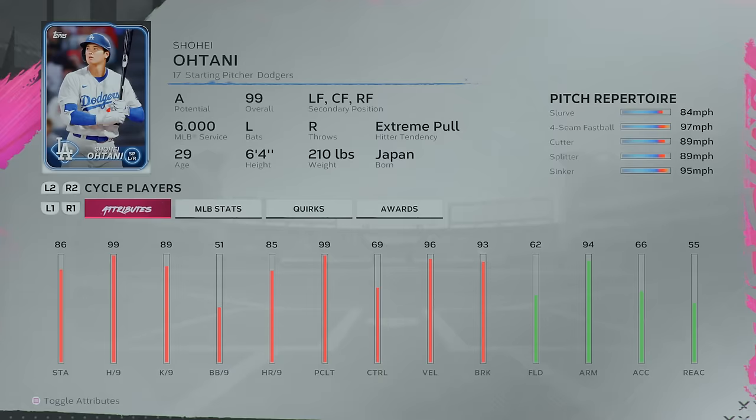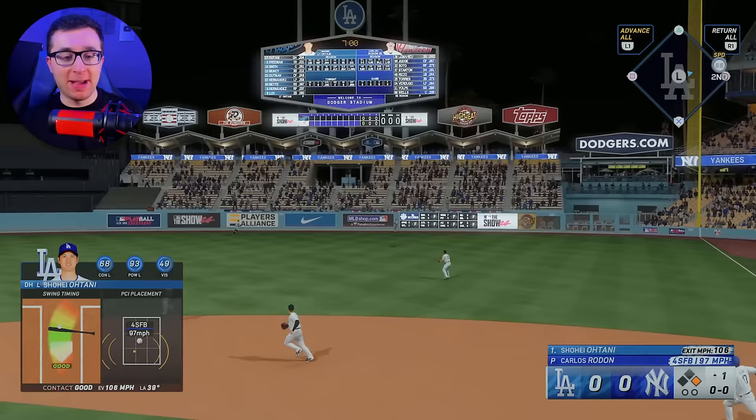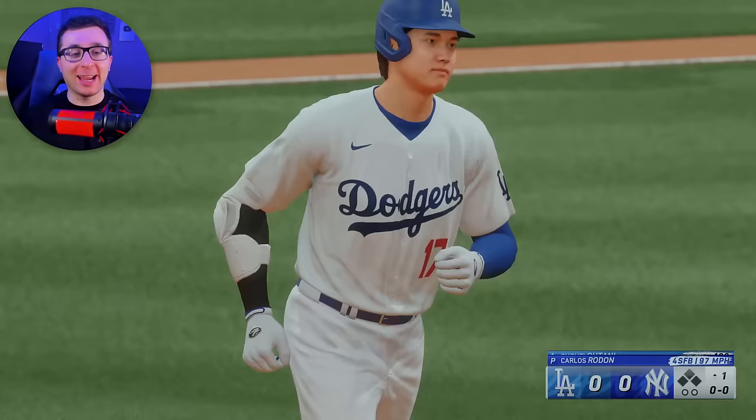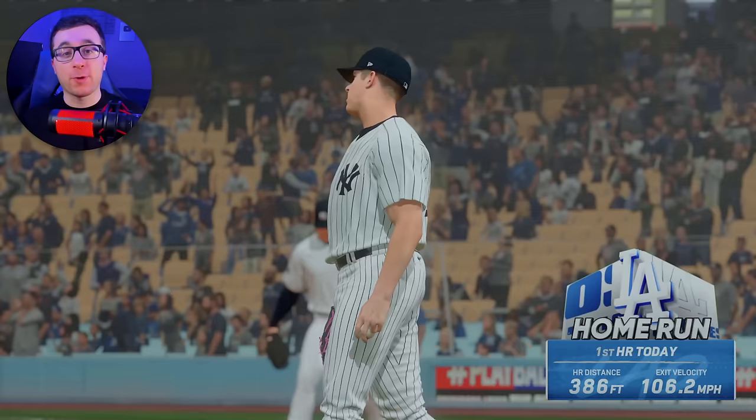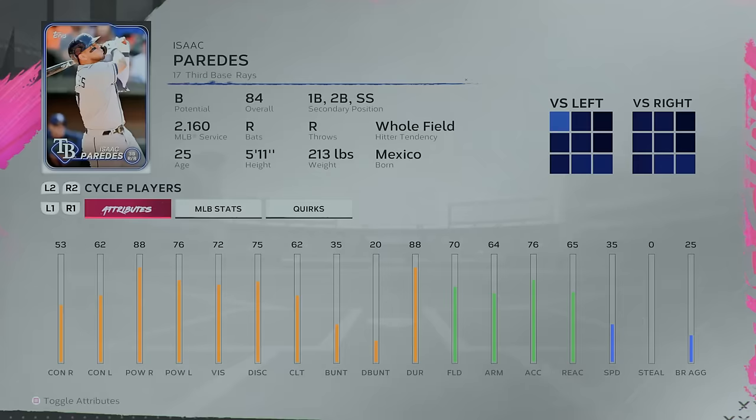For the letter O, it is Ohtani at a 99 overall. That one's gonna go — not my best swing, but he didn't rob it. Ohtani hits his first home run in Dodgers blue. Looking forward to seeing what he can do with the Dodgers. Hopefully the interpreter situation doesn't risk him playing at all this year.